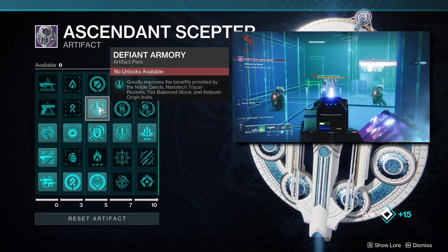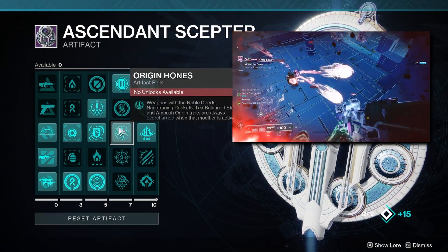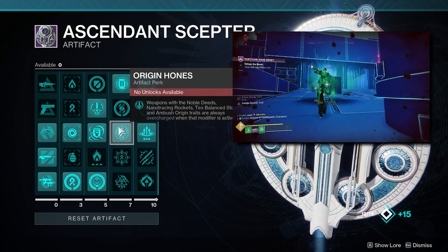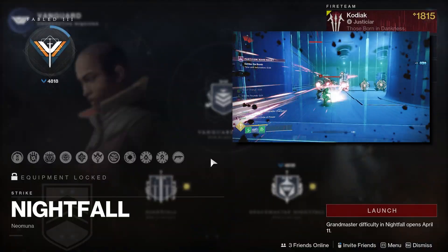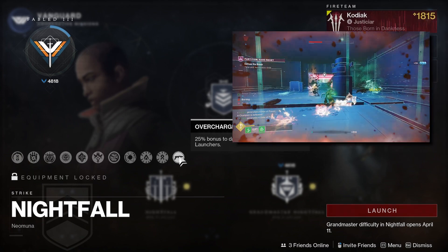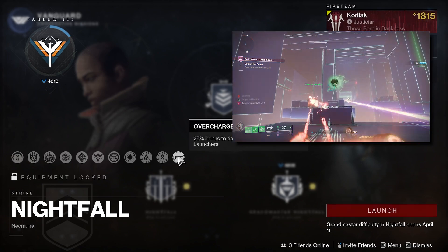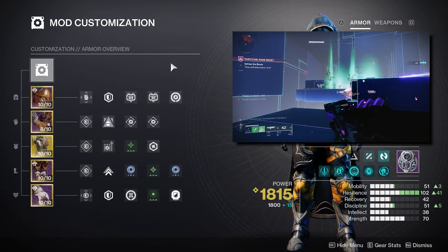The last two artifact perks are Defiant Armory and Origin Hones. Defiant Armory buffs specific origin traits — the one we're mainly taking advantage of is Ambush. With Origin Hones, anytime an overcharge modifier is active, any weapon with Nanotrace Rockets, Text Balance Stock, Noble Deeds, or specifically Ambush will be overcharged. In activities like Nightfalls, for example, if the overcharge modifier is currently a 25% bonus to grenade launchers, that applies to any weapon with Ambush or those other listed origin traits.